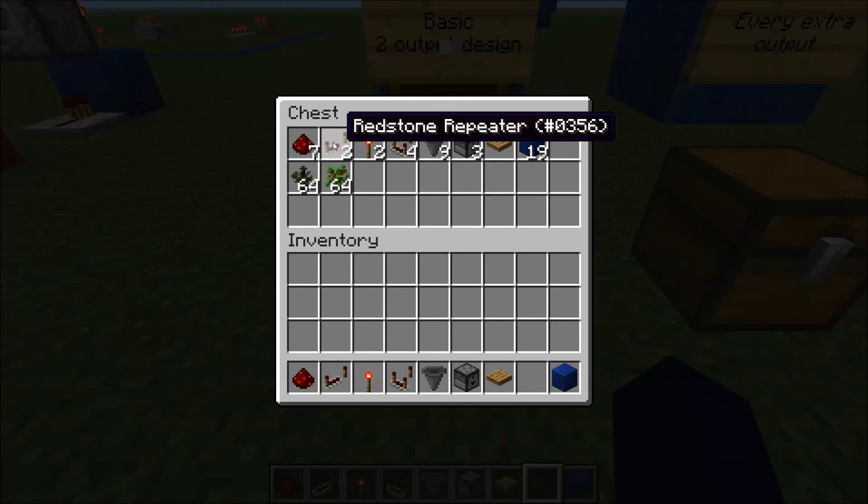You're going to need: seven redstone dust, two redstone repeaters, two redstone torches, four redstone comparators, nine hoppers, three droppers, one pressure plate or any basic input, 19 building blocks, and pretty much a stack of sorting items. The minimum required is two of those items, but I recommend a full stack in case of any accidents.